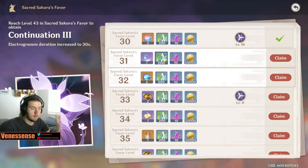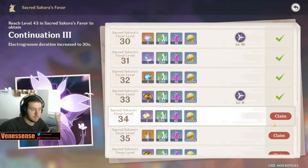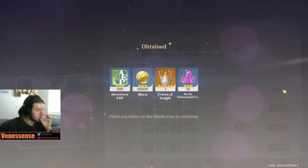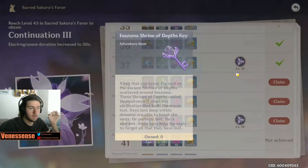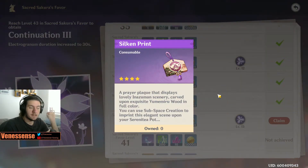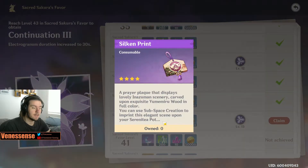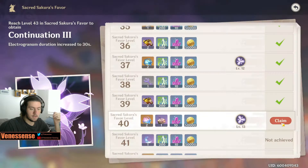Looking at all the rewards we're getting here: a bunch of experience, mora, fragile resin, some rolls, intertwined fates, a prototype catalyst which is a decent catalyst, a crown which is beautiful, some more Elegance, two more standard banner rolls, our final Shrine of the Depths key, Philosophies of Light, and the Silken Print — the item for the new Realm Layout. It's unlocked at level 40. In total, you need 250 electro sigils to get from level 30 to 40, at 25 per level.